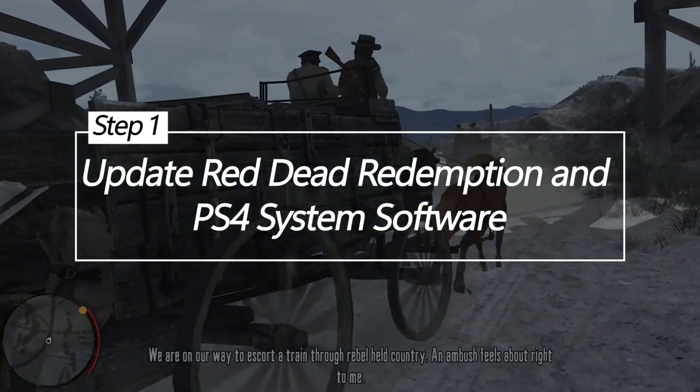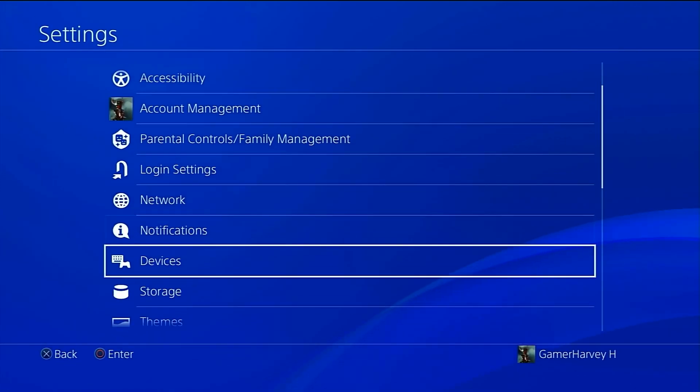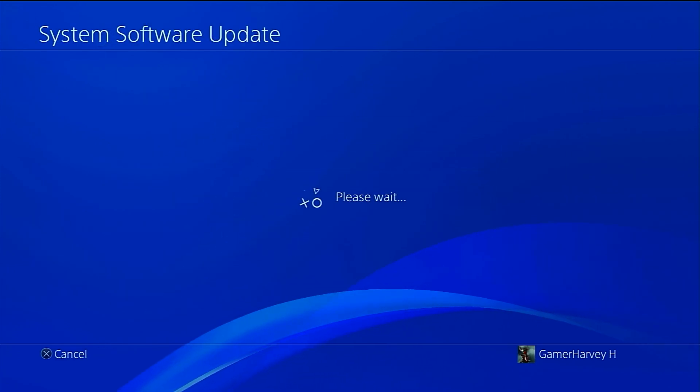Update Red Dead Redemption and PS4 System Software. Keeping your game and system software up to date prevents bugs that commonly trigger CE-348780 errors. Developers frequently patch issues that cause crashing. Updating brings you the most stable versions.